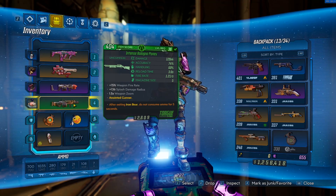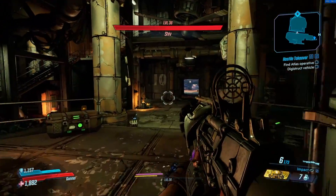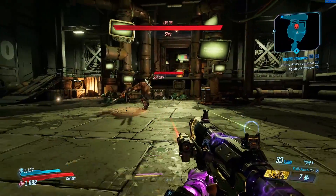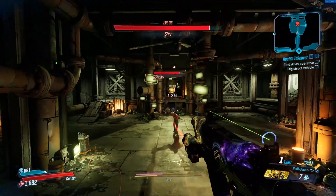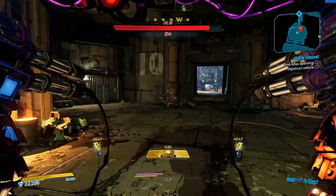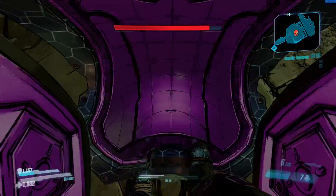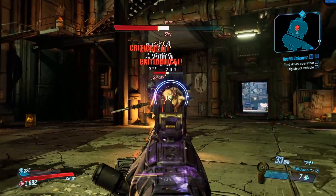Now let's test the other anointment where you do not consume ammo for five seconds after exiting Iron Bear. The Sleeping Giant — I do have ammo regen on Moze right now, but you can see it still uses ammo. So let's hop into Iron Bear, press slot one the same as the last test, jump out, switch to the Sleeping Giant — and we are actually not consuming ammo right now.